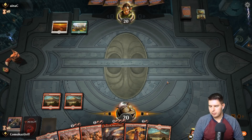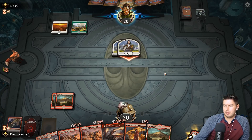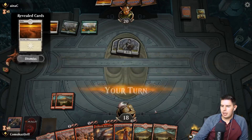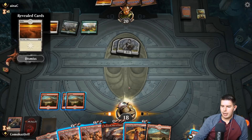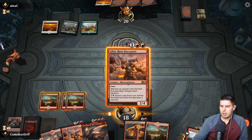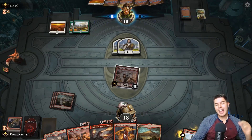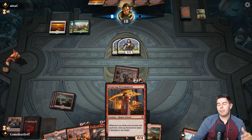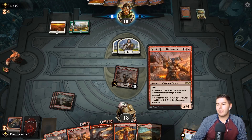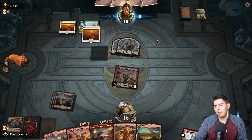Play mountain, pass the turn. Raise the Alarm comes down. Down to 18. Conclave Tribunal is going to be an issue against this deck — we may want to bring out Iron Crag Pyromancer. Let's go for a Glint Horn Buccaneer. I'd rather get value from Iron Crag Pyromancer the exact turn I play it, draw a card, and start doing damage. Especially if we're getting value from Buccaneer by discarding a card too.